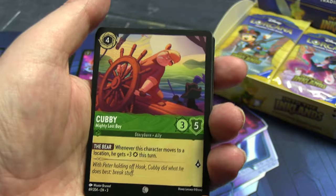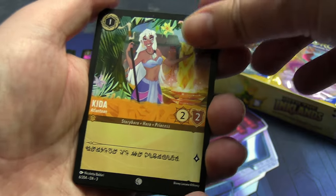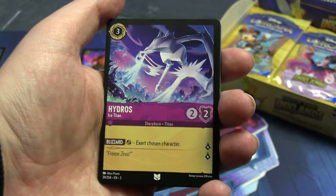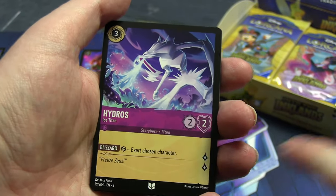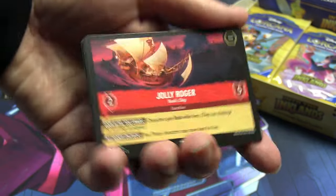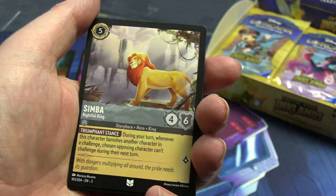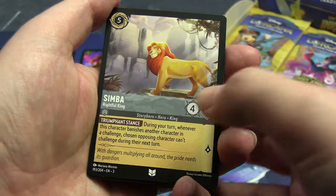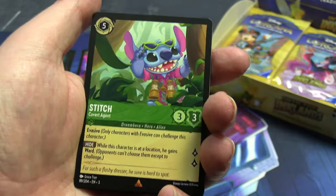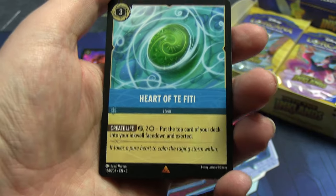Peter Pan — there are already about a billion versions of him. One of the Lost Boys. Kida the Atlantean. And then our uncommon: yes, one of the Titans I want! They're split across Amethyst and Steel types, so I'll put that to one side. Hook's ship, the Jolly Roger — locations are a new thing added in this wave of cards. Then Simba: Rightful King. This shows the attack, health, and cost to play, with basic rules on the card.